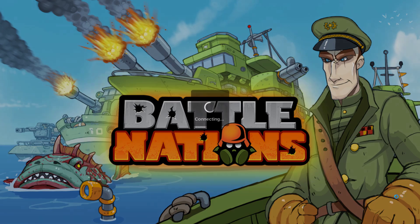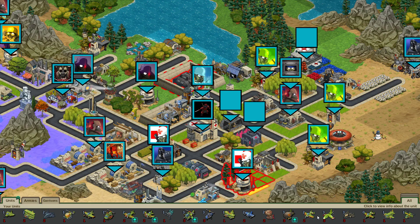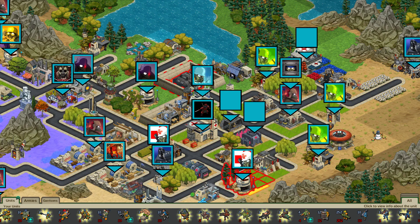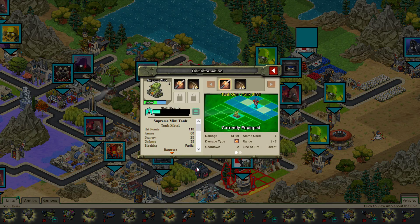Let's go through the stats. The Supreme Mini Tank can be found right here. It has 110 HP and 80 armor at rank 1, 25 bravery and 35 defense, impartial blocking, and a bonus to offense already. Its base resists 5% of explosive damage, 25% piercing damage, and 50% crushing damage. Its armor resists 75% piercing damage, 25% of fire damage, and 75% of crushing damage.